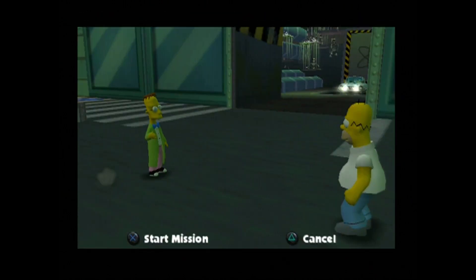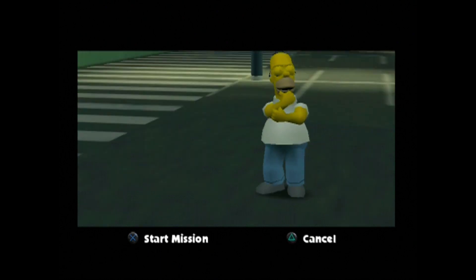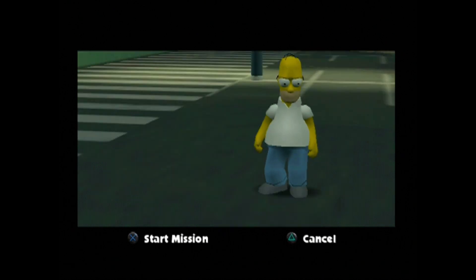Ladies and gentlemen, my name is Raven Dirty, and welcome back to my Let's Play of The Simpsons Hit and Run. In our last episode, Homer got some supplies for his house, and then followed a black alien car to find out where they're going, and it was the nuclear power plant. So that's why Homer is here right now at the nuclear plant.